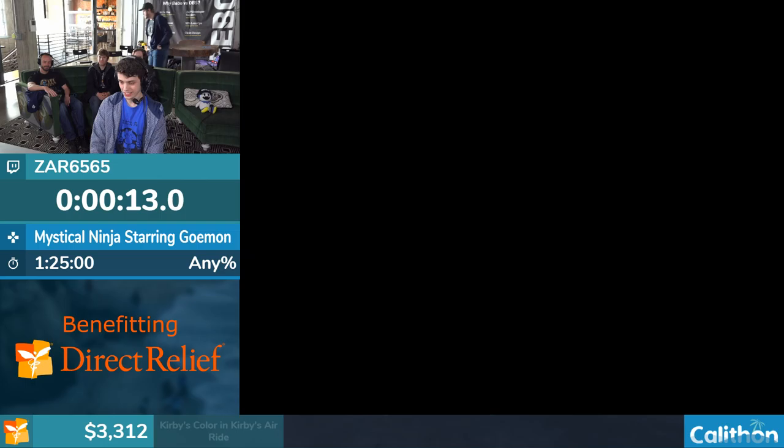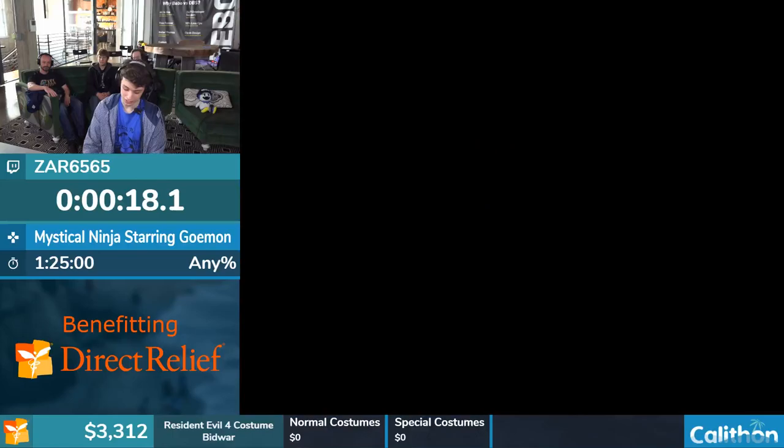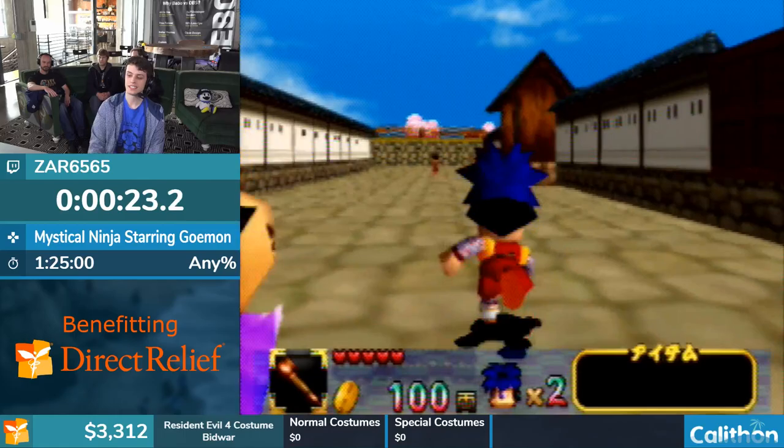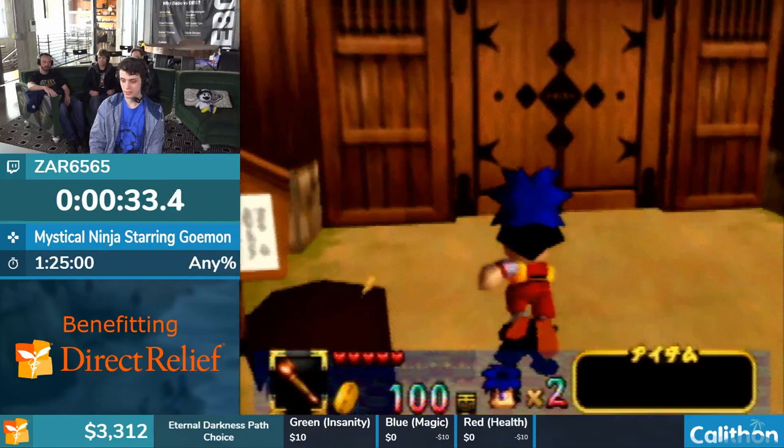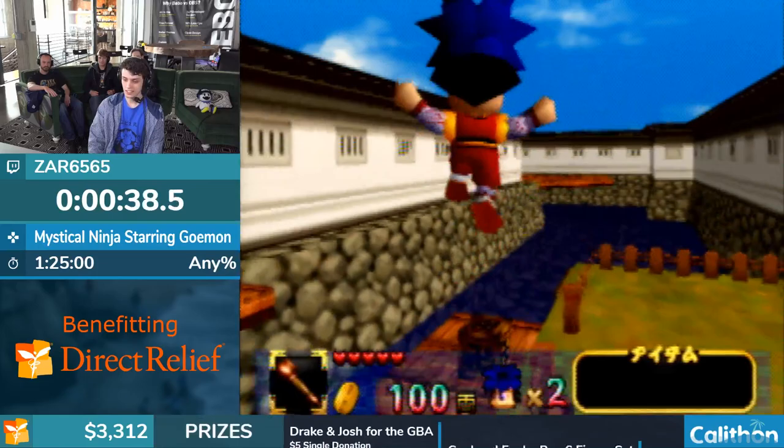The game starts off with you heading to the first castle. Normally in regular gameplay you'd be heading towards Mount Fuji, but that's not the case because we can skip the item we'd normally get - which is the chain pipe - by using some exploits. Those only work in the Japanese version, so skipping the chain pipe is Japanese only.